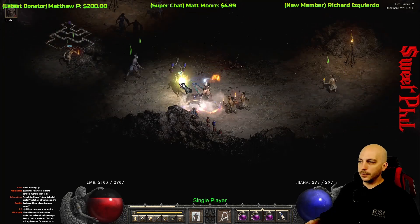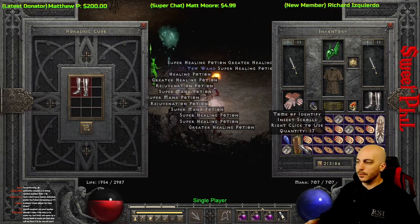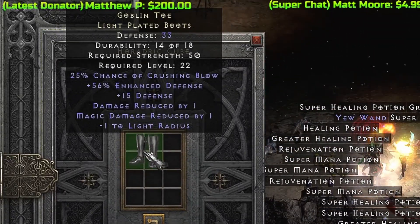Skipping ahead to run 132, we get some of the best boots for a melee character. They are kind of budget but still some of the best melee boots due to that huge 25% chance of Crushing Blow — Goblin Toes.